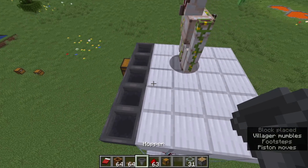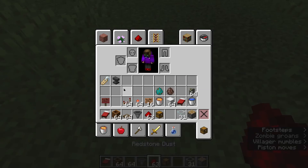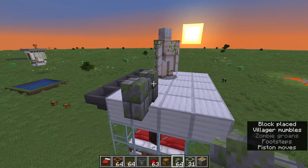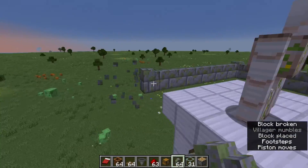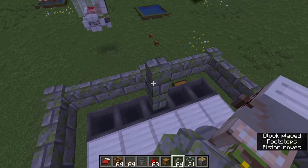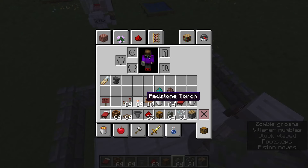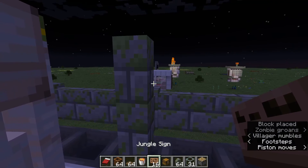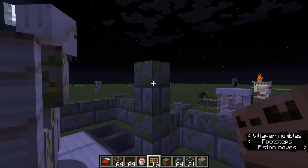Now you want to get the walls, which are here, and put them all around the area. Then put two walls like this. You want to get your signs and a lava bucket, and place the signs like this.